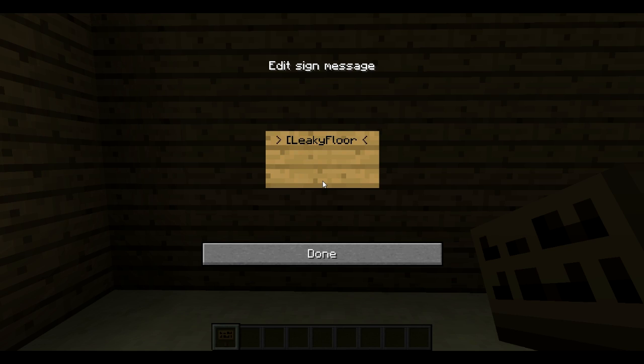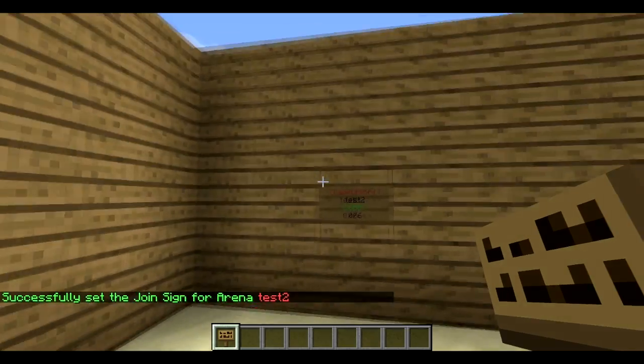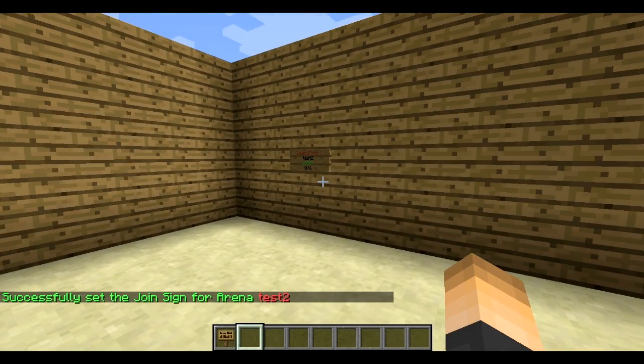Let's go ahead and place down our join sign. Place it wherever you want, type on the first line bracket LeakyFloor with a capital L and a capital F and then close bracket. On the second line you're gonna want to type your arena name and hit done.